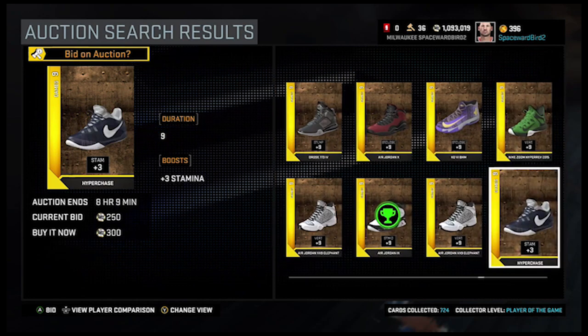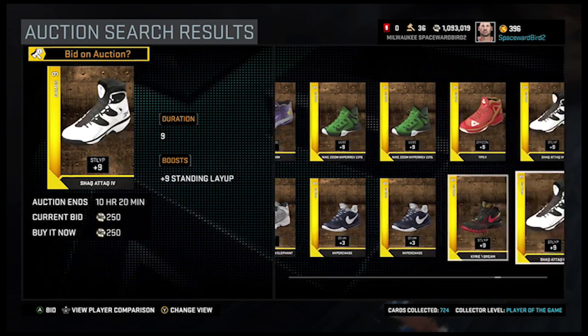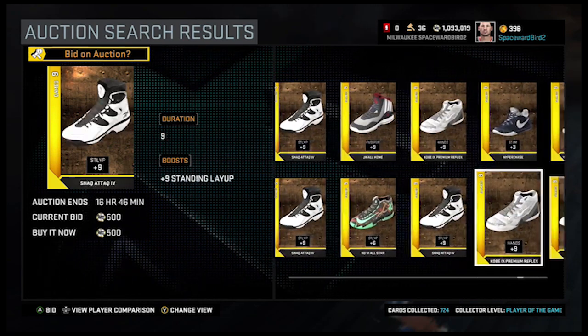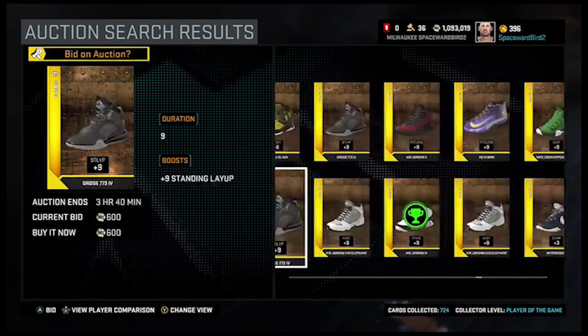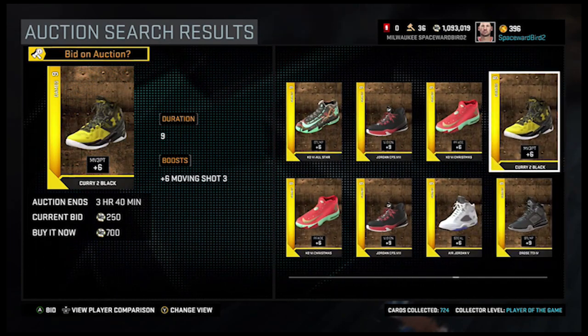What gold shoes have value? Well, they all have value, but we want to target the shoes that are in greatest demand because we can flip these shoes for two to three, up to 5,000 MT in the 2K auction house.